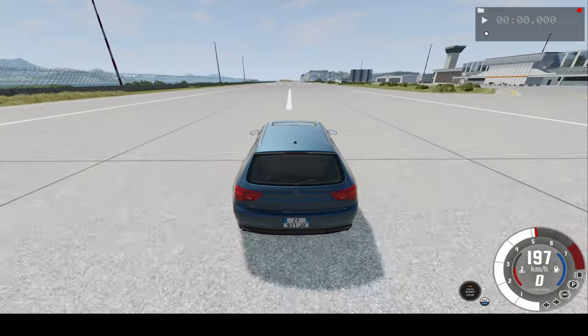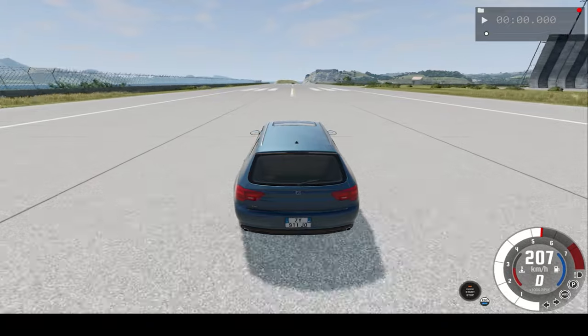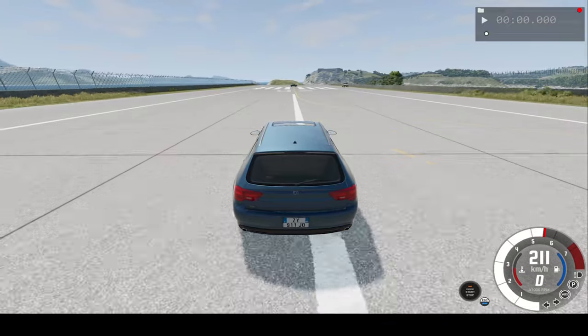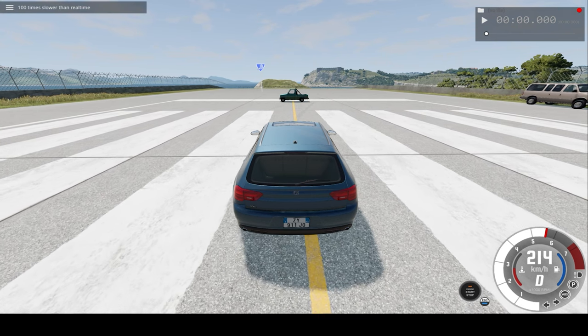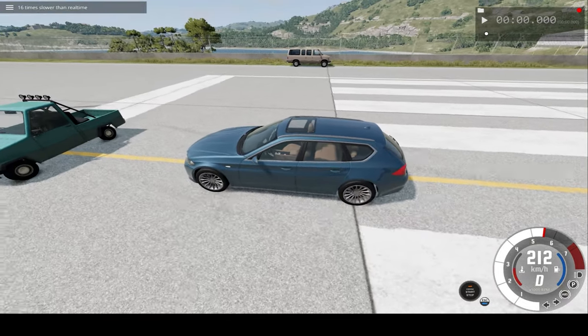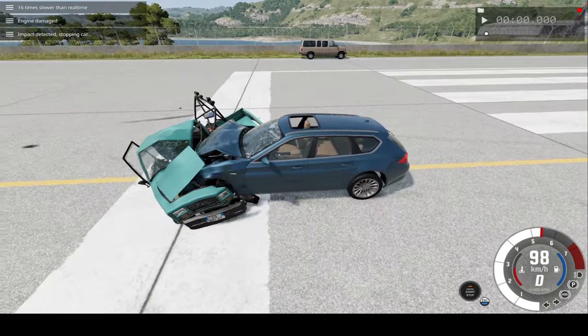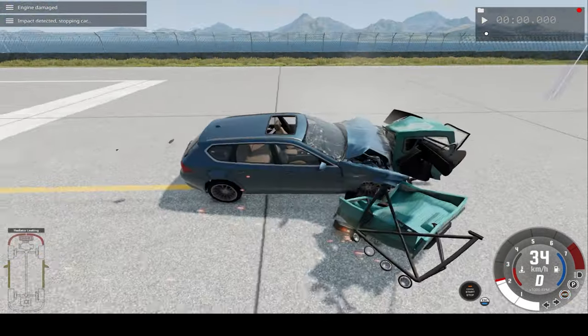So we're approaching 200 kilometers an hour. Now we're in slow motion mode — let's go to 16 times slower than real speed, basically breaking the pickup truck in two.